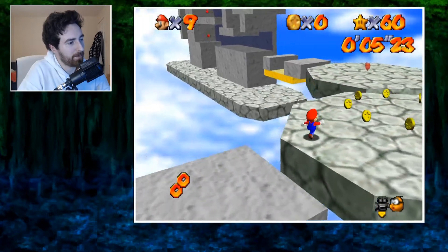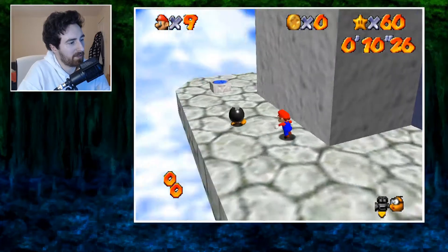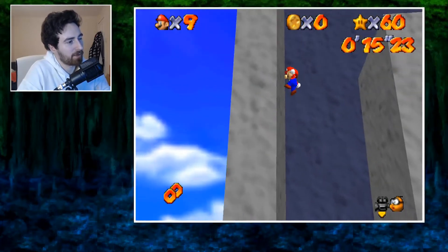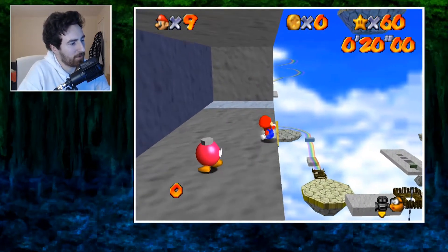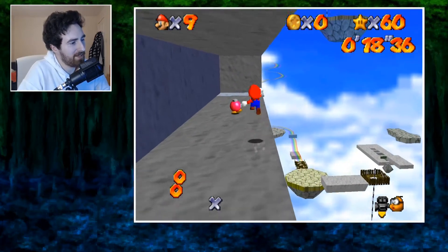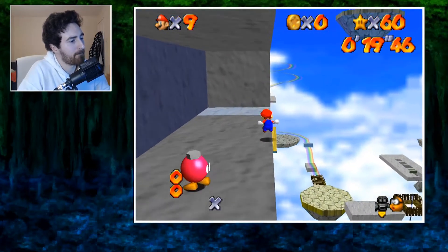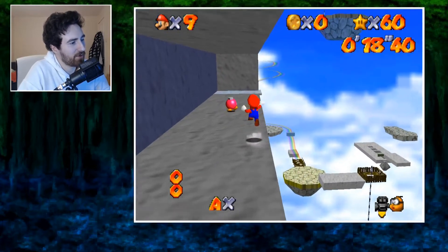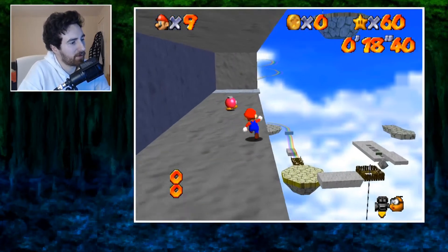Once we get up here we want to immediately long jump down here, then a couple of dives, change the camera. It's just basic wall kicks. For this movement you kind of want to position Mario so that he's straight on and near the edge. When you do the wall kick you want to bounce off the wall and press right on the stick almost immediately, and Mario will make the grab at the top.